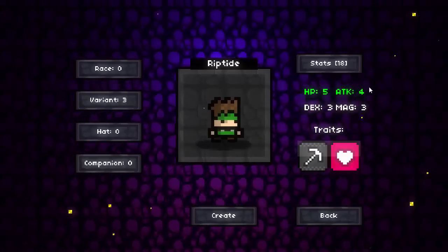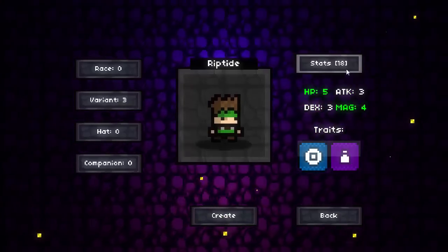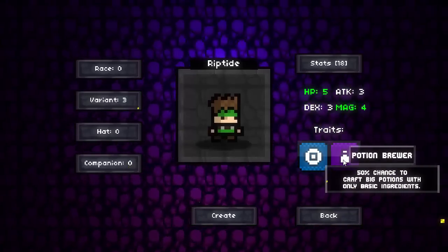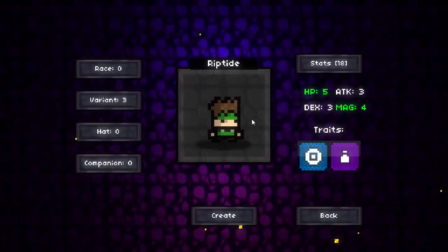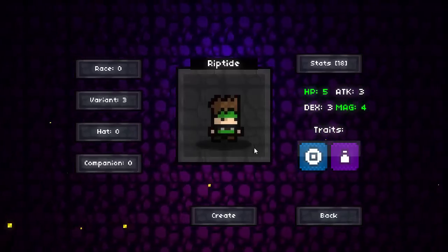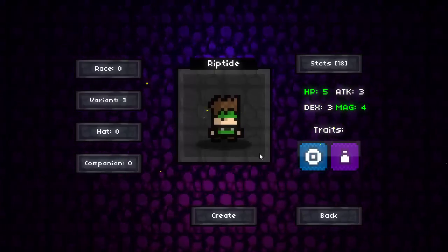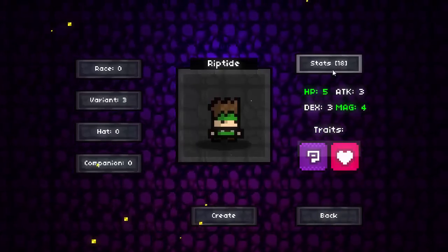Depending on your playstyle, you will be gathering different resources and crafting different weapons throughout the game. You have your traditional RPG stats - HP, attack, dex, and magic - and some traits which affect your playstyle. You can randomize your stats. There are some pretty good ones like Potion Brewer, which helps you with the potion department, as HP potions and mana potions are going to be a big valuable resource in the game for restoring your HP.